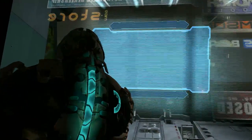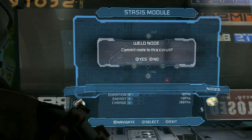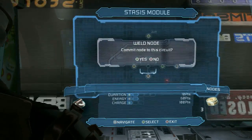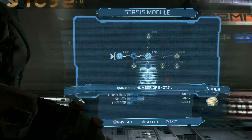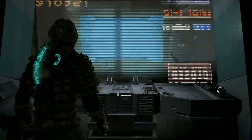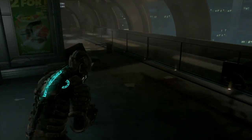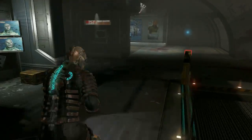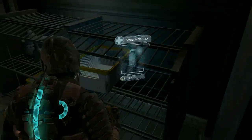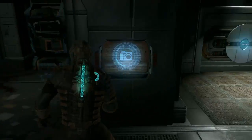So this is the stasis module, and I'm gonna upgrade the ENG — which is energy, meaning how many shots you have. You start with two, and now I have four. That's gonna be very helpful in conserving ammo, especially since those regenerate. How long does it take to regenerate? I haven't timed it. There's an upgrade to speed it up by ten seconds, but ten seconds for $10,000 doesn't seem worth it at all — that's more of a convenience thing. We'll talk about it later.